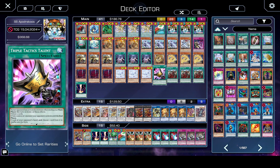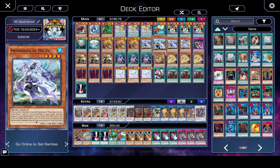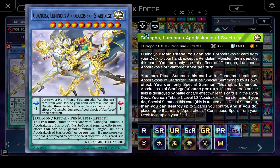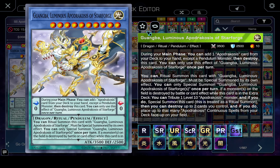Today I wanted to do something a little bit different. I want to talk about Sword Soul in the context of the newly announced Apodricosis archetype. This is one of the new archetypes coming in the deck build pack later this year, along with Malice and Rizal. I want to give you a brief overview of what this does based on the principles I normally talk about when it comes to deck building. If you have a deck like Sword Soul and you're adding a new engine, there are a few things you should consider.